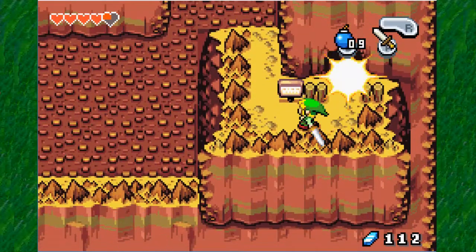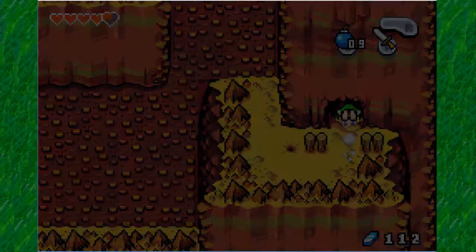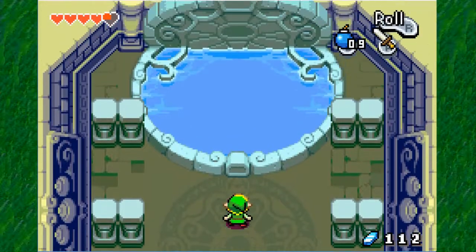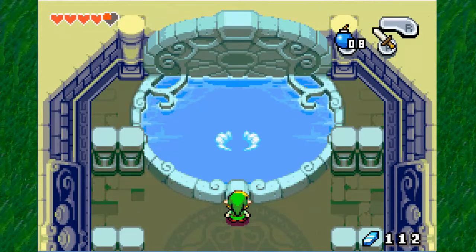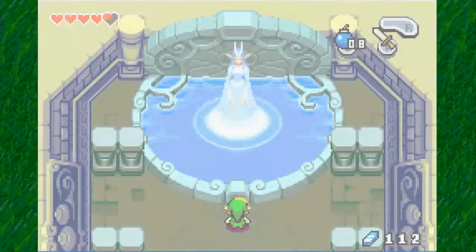We can come here and bomb this wall here because that's a bomb wall. And explode. I actually broke the sign, but it's okay. Headed here — the sign will say no throwing bombs into the lake. We're just going to throw one anyway. And we find our first great fairy.